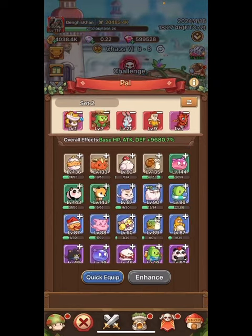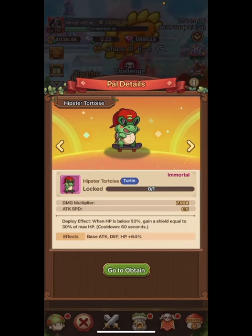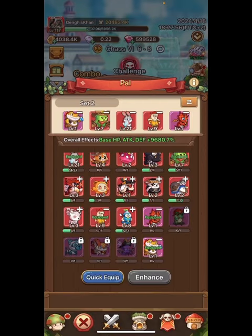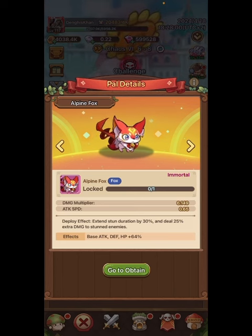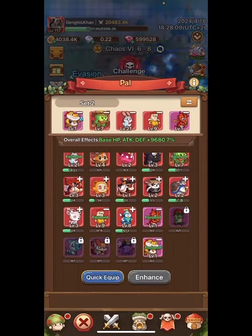Let's look at the pals. You're going to want Hipster Tortoise — it's going to give you more life when you're down at 50%, which is going to be very important. The most important pal you're going to need is going to increase your stun duration by 30% and deal extra damage while you're stunning them. You absolutely need that.